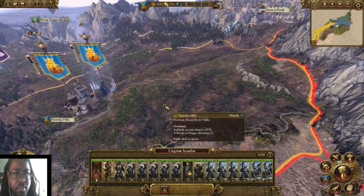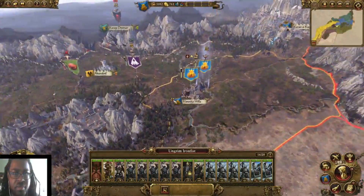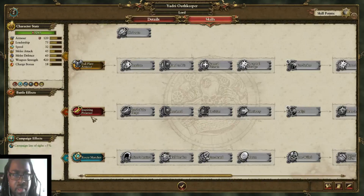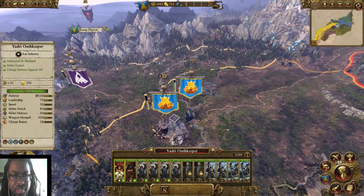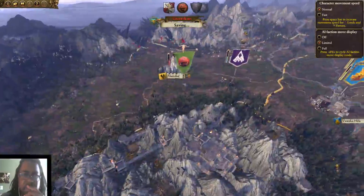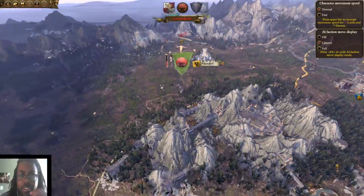Hopefully you learned a lot. I hope everything will work out. This episode is kind of going to be slightly short. We're of course going to do Inspiring Presence because we just need our dwarves to fight to the last man. We'll go for one more turn and see what happens.